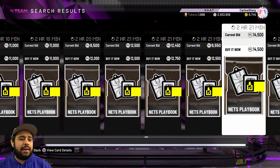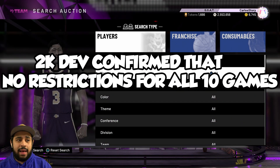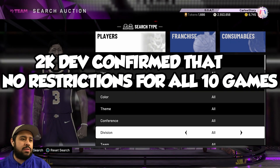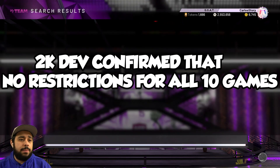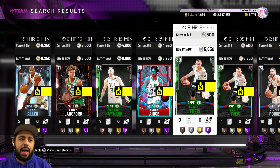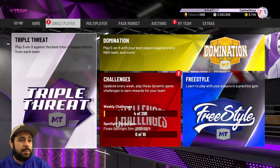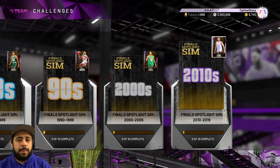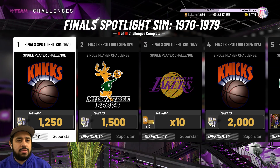This playbook will be a little expensive, but as I said there are no restrictions for the first one. If future challenges require players, just wait until Friday when new packs drop — players will become cheaper. Right now players are a little expensive because everyone's going crazy. Once packs drop, prices fall, so keep that in mind. Quick recap on how to get him: get the Nets playbook if you struggle against the CPU, otherwise run your main squad — no restrictions, five-minute quarters.